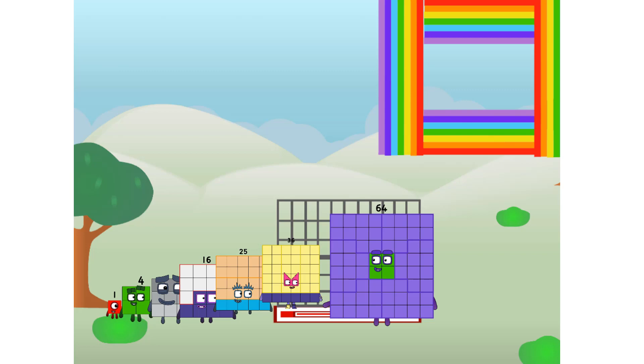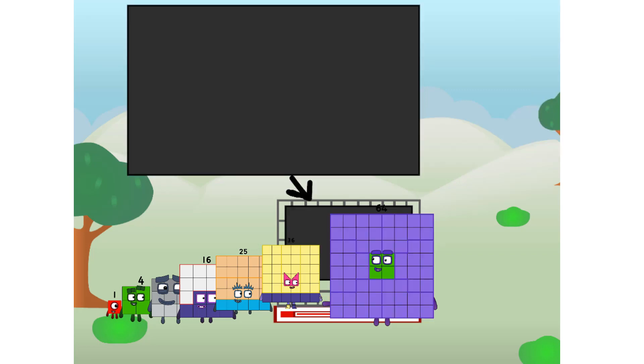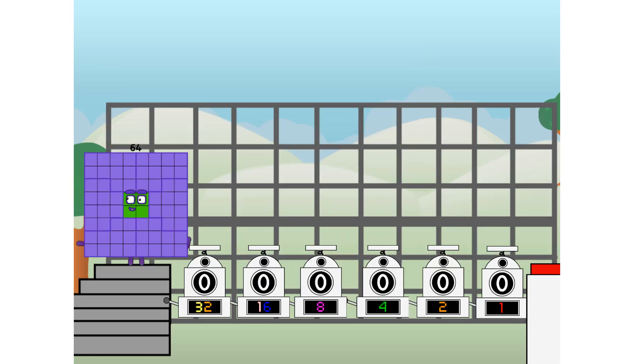This way. I've got so much to show you. I am 64, and I can be a strong square, a chess board, a super rectangle, 8 octoblocks, or even a super cube. But today, I want to show you a little trick I call binary boosters — using the power of doubles to send any number flying.